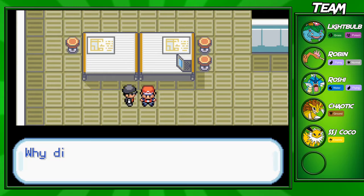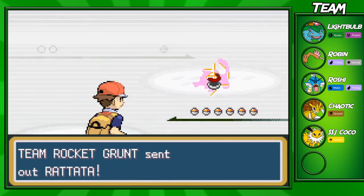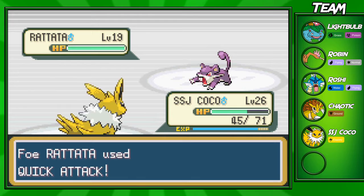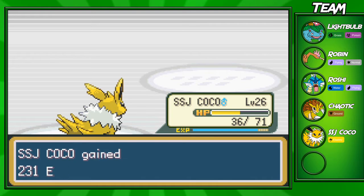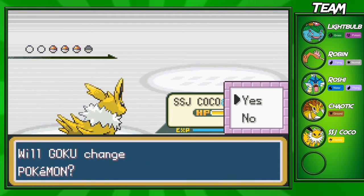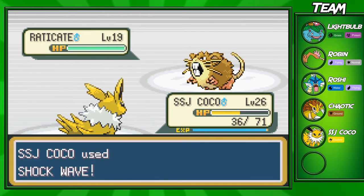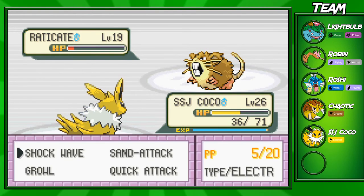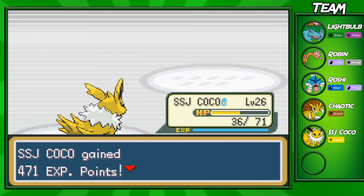We're going to fight this Rocket Grunt right here — this shouldn't be too hard. I think this guy has a level 22 Grimer and a level 22 Koffing, but he's actually going to have four Pokemon on his team with a few Rattatas and Raticates. I don't really memorize which trainers have which Pokemon, because that's kind of hard to do. SSJ Goku started at level 25 at the start of this Rocket Hideout, and I'm almost at level 27 after only fighting about three or four Rocket Grunts. Pretty good, decent XP — I love how fast you go up in levels.